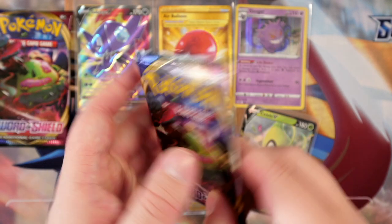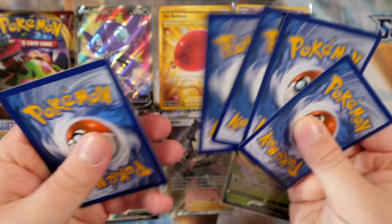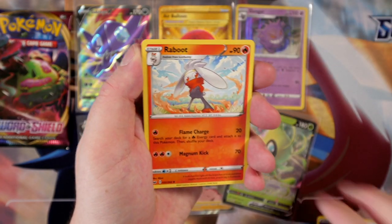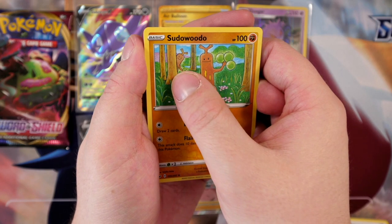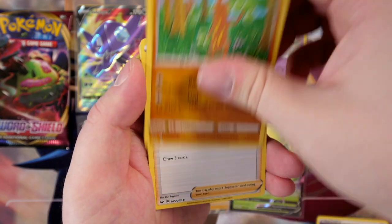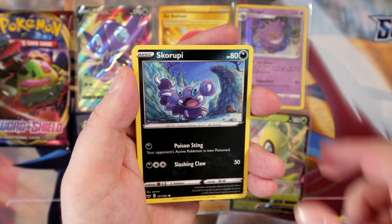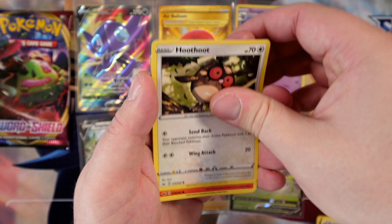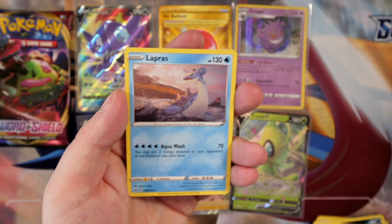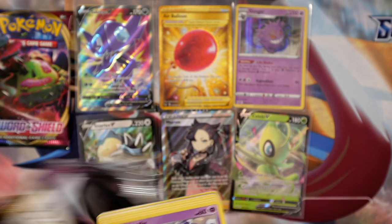There is a Morpeko V card and a Morpeko V Max in this set as well, as you guys saw in my Japanese openings. Raboot — Sudowoodo, Hop, Gooleyn, Diglett, Skorupi, Hoot Hoot, Skorvani. A reverse holo Turtwig — very nice. And then we have a Lapras rare card once again. Almost done with the first half of the booster box — I completely forgot I've got a whole other second half. This is going to be a long video.